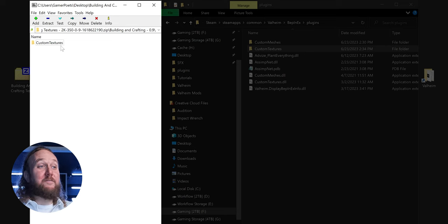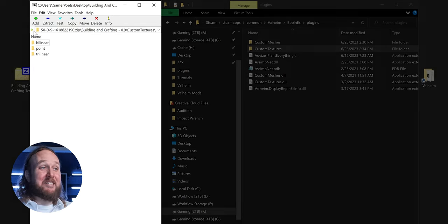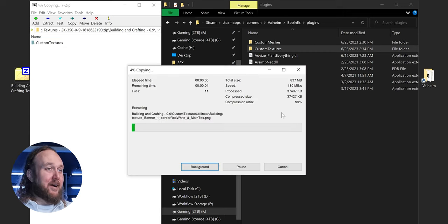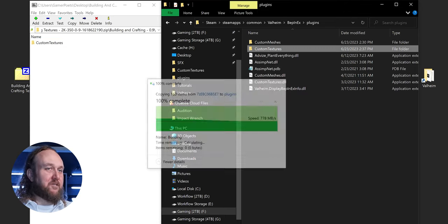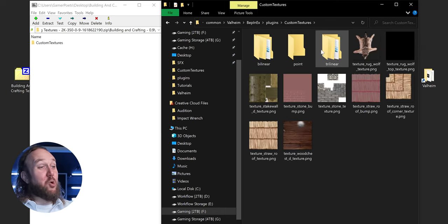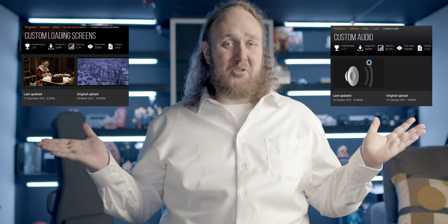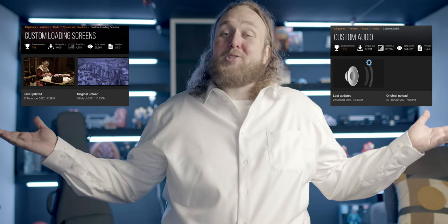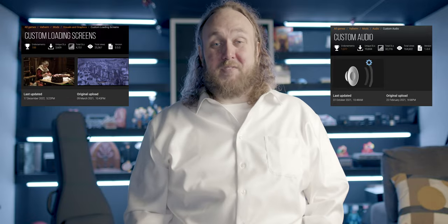You may come across texture mods with a different folder structure — that's fine. Just merge the entire Custom Textures folder from the archive into the one in your BepInEx Plugins folder by dragging and dropping it into the window. If you overwrite anything, previously installed textures that modify the same files are simply replaced by the new ones. I also suggest installing Custom Audio and Custom Loading Screens — install them the same way you did the Custom Textures mod. If you never use them, no big deal. At least you have them if you need them.